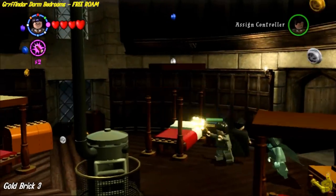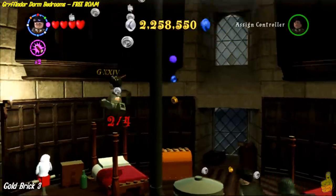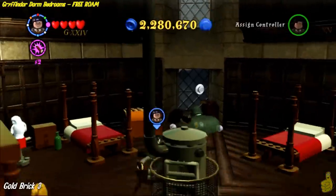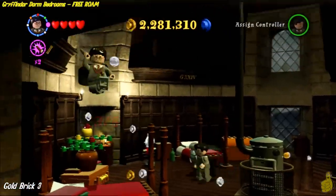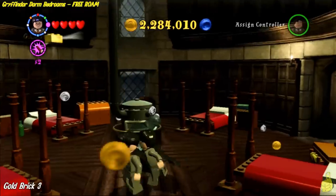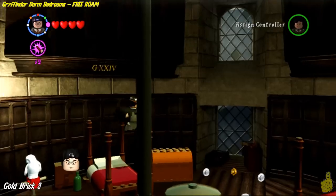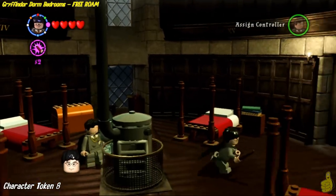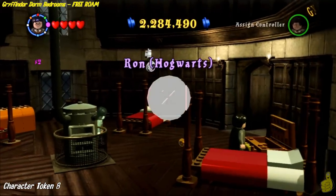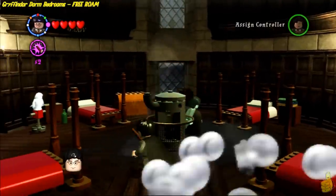We're sliding into the back bedrooms. This one has four beds, each with a top — you need to blow the roof off them by simply zapping with your wand. Once all of them are up in the air, you should be rewarded with a gold brick. We'll keep bouncing. There are a couple of chests in here — the one on the far right side of the room, go ahead and zap that quickly and grab the character token from inside.